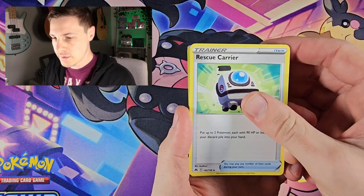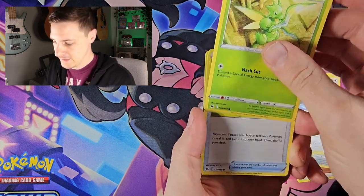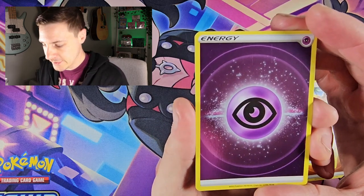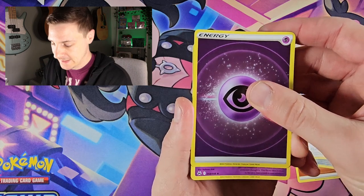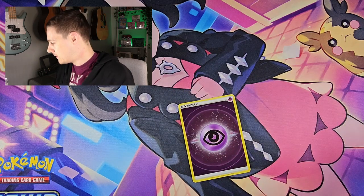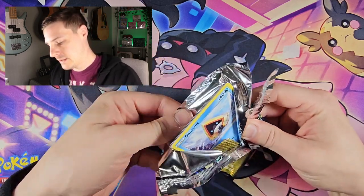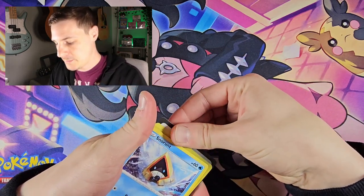Lunatone, Rescue Carrier, Raichu, Starly, Scyther, Poké Ball, Yungoos, and a holo Psychic Energy — these are quite sought after pulls. I did pull an energy from the last one as well, and an Exeggutor. A nice energy to go with that Exeggutor. My next Crown Zenith video will be a couple of tins — the mini tins — which will be maybe on the weekend.